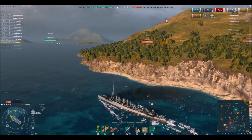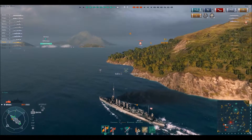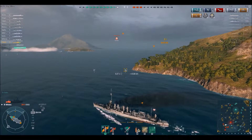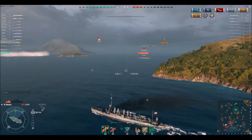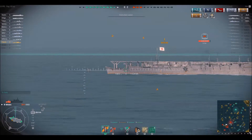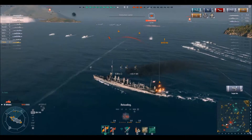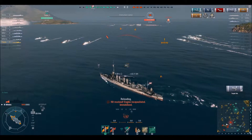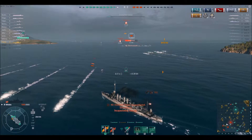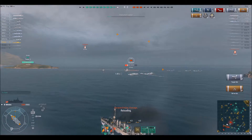I can see the Zuiho has been spotted — there's a Minekaze dropping torpedoes and a Kongo in the distance firing as well. I do my part with torpedoes, and the Zuiho suddenly disappears then reappears — all good. My fellow destroyer is really doing the work here; I'm just making sure of the kill. This also showcases how easy it is as a destroyer to dodge torpedoes.